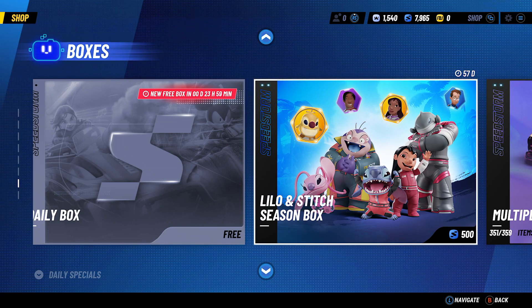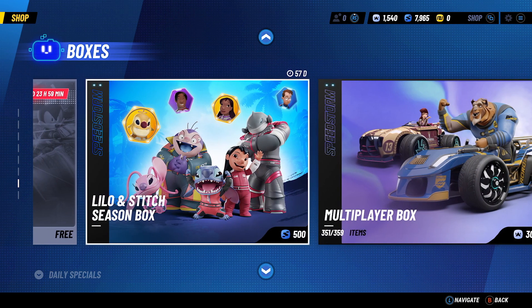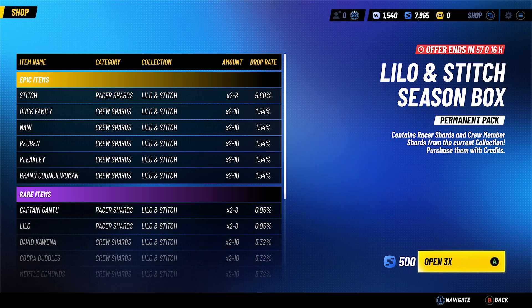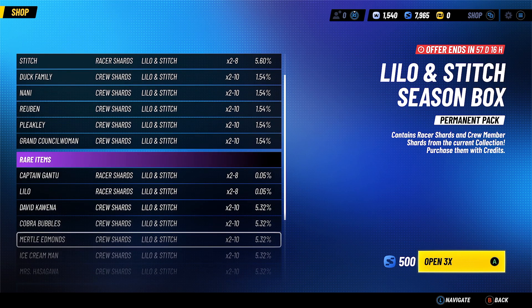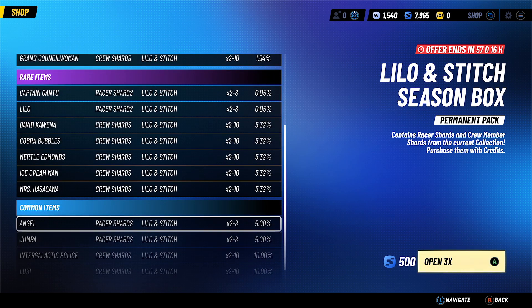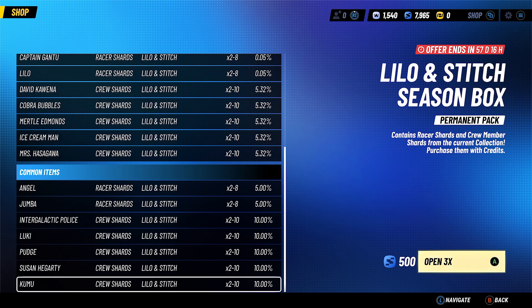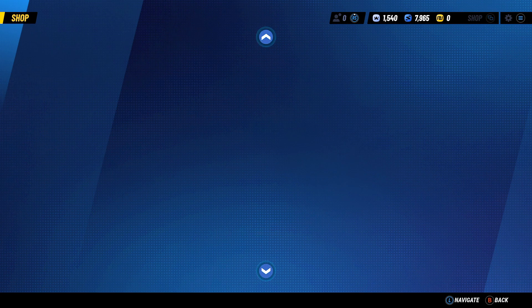There's a Lilo and Stitch season box you can buy with Speedstorm tokens. Let's check the multiplayer box contents: racer shards — Stitch racer shards. Captain Gontu, that's his name, Lilo racer shards as well, and Angel is in here too — nice — and Jumba. We're not going to buy those just yet because we need to save those tokens in case we need them.